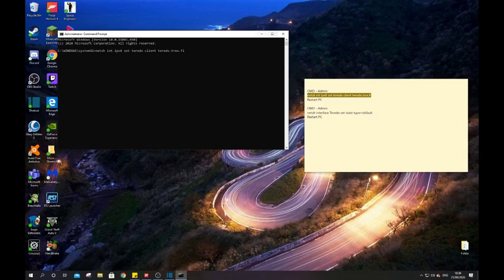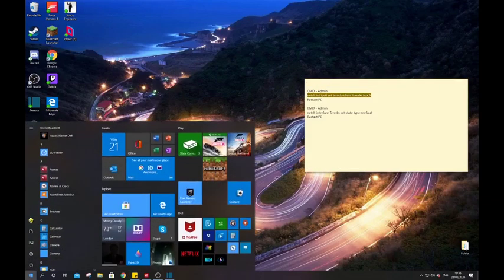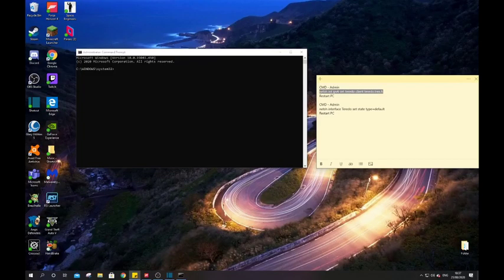Then once you've done that, you need to reopen Command Prompt as administrator — remember to do that, don't just open it normally because it won't work. Then type this second code in, which will be in the description as well, and press Enter and let that run.